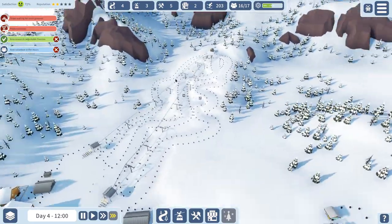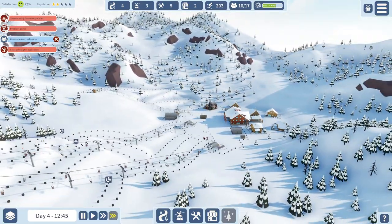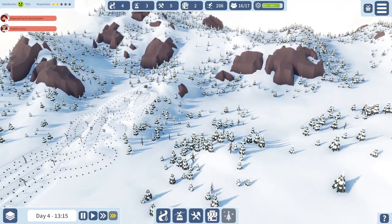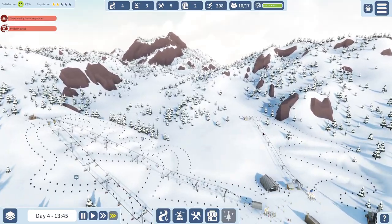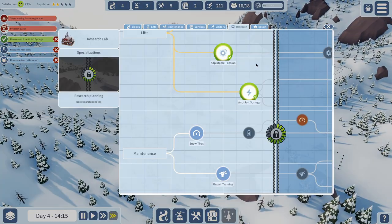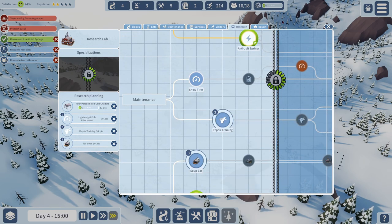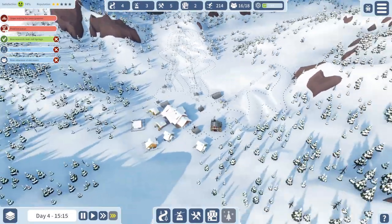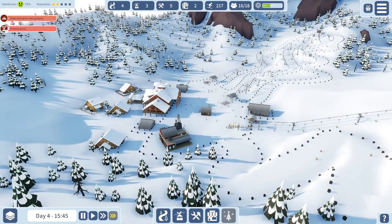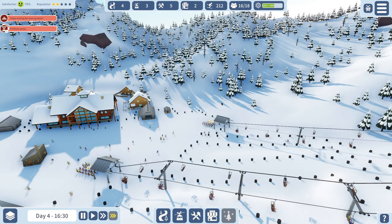Let's get something a little more bold. I could actually do another green over here, but let's try something different. I'm going to put in the black diamond course. I'll put a lift going straight up this steep bit. Up here we're going to build our narrow black diamond course — I want it scarier than that. I want black, not blue. So you're going to go here and just jump off the cliff, basically. That's exciting!